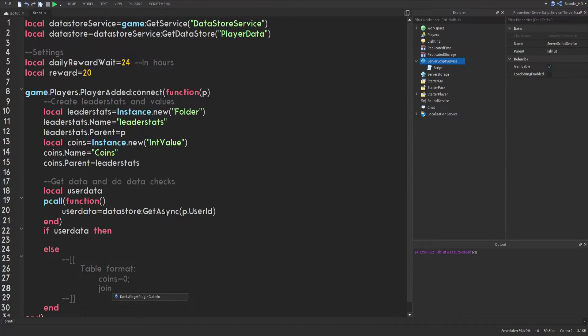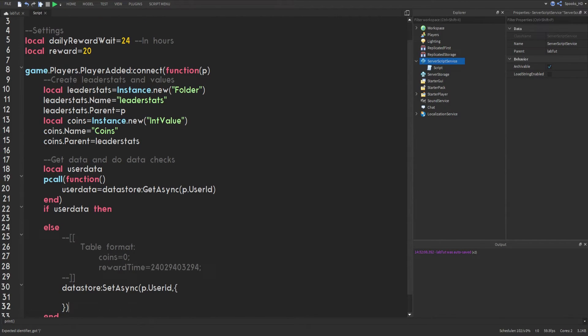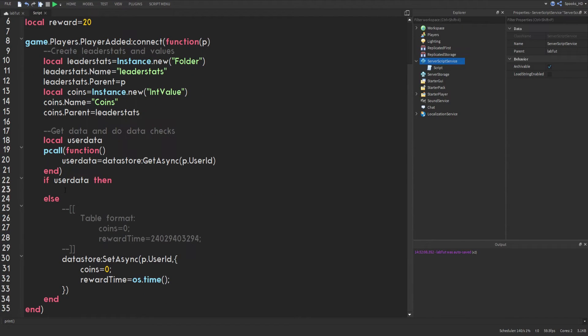In the else block for new players, we set up a table format: coins = 0 and rewardTime = os.time(). os.time() returns the number of seconds since January 1st, 1970 — the Unix epoch. We then call dataStore:SetAsync() with the UserId as the key and this table as the value: coins = 0 and rewardTime = os.time().